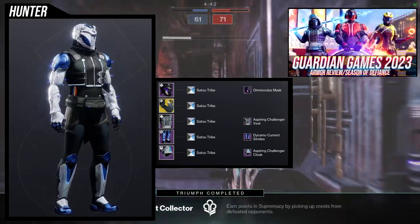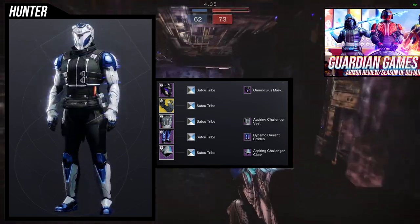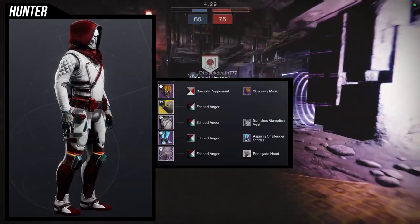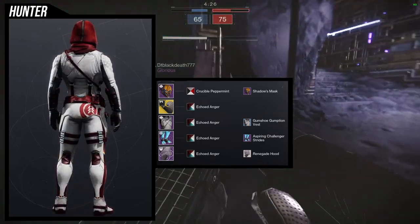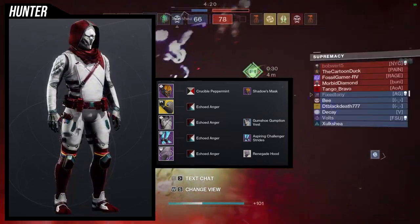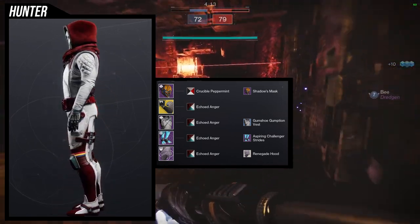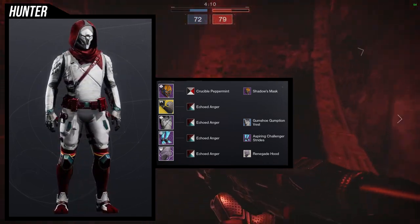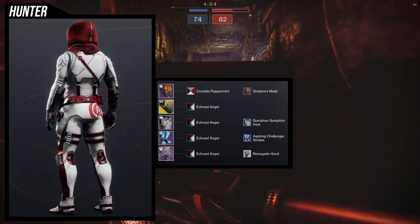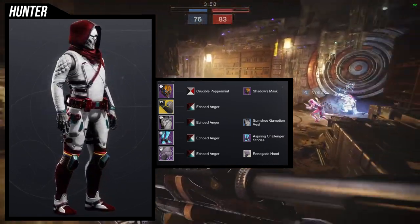I didn't want to think too hard on this one. The chest piece is probably the weakest piece from the whole set — I did review this armor set already and I mentioned that there. The boots are pretty cool and the cloak is really cool as well. Looking at the boots now though, it's unfortunate that the red and yellow on the knees don't change color with shaders. The Shadow's Mask helmet is fine — not bad — but I think a cloth helmet would have been better for this set.